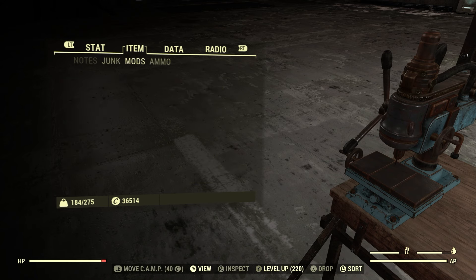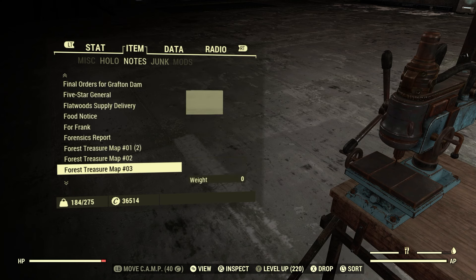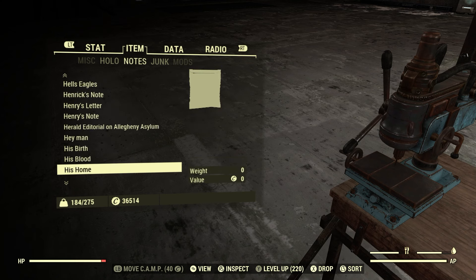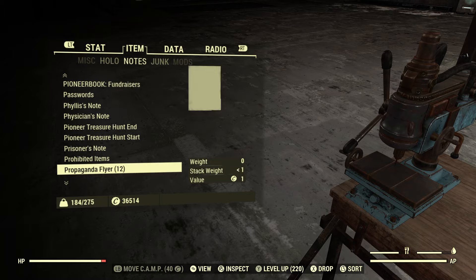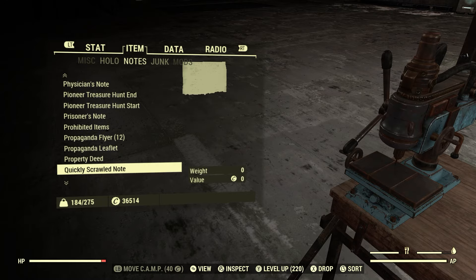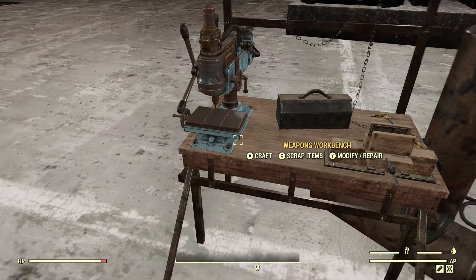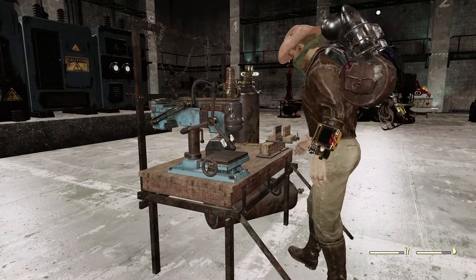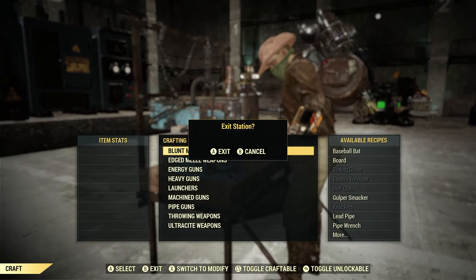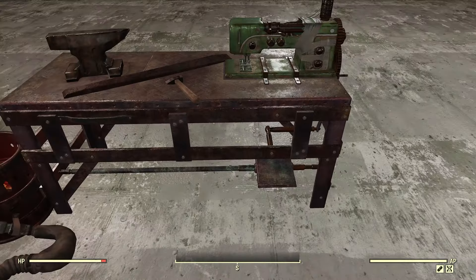So that's interesting. Let's go under notes, see if it popped up in plans — sweet nothing there either. Let's go ahead and craft something here. None of that stuff popped up when we scrapped our weapons unfortunately. I was hoping at least for Furious or even the Quad effect — I would have loved that. That would have made my day. Let's go ahead and craft a piece of armor.